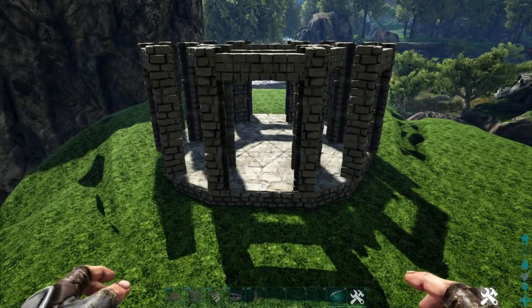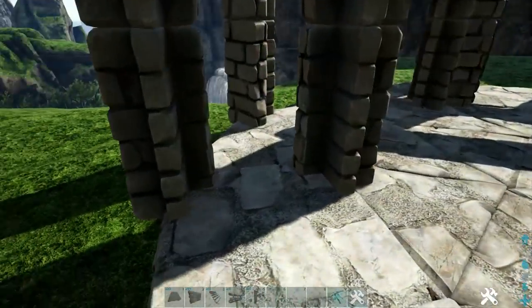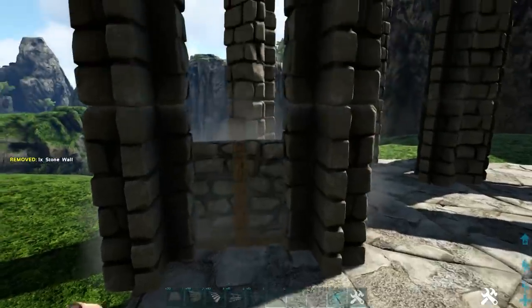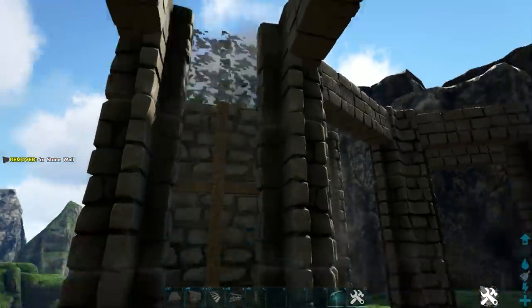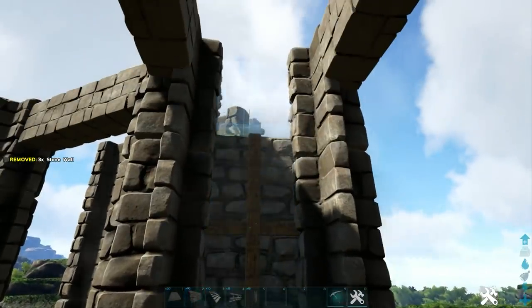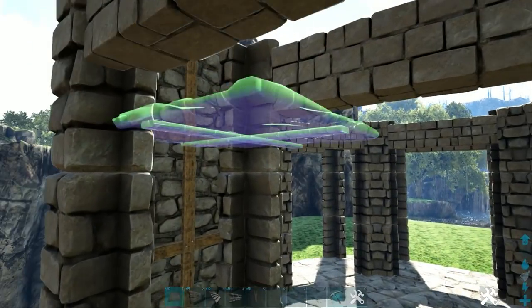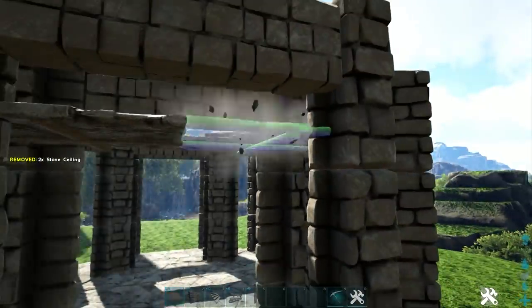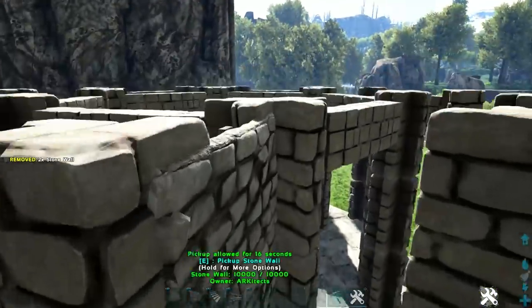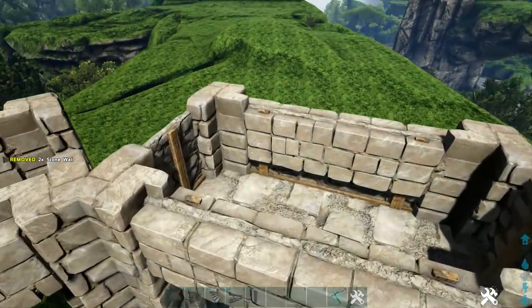Now we're going to choose one of these sets of gate frames as our entrance. Go inside it and on the side right here get out a stone wall and place it on this snap point. Add three more on top of that, then go to the other side and do the same thing — four stone walls right here. Then come to the top of our third stone wall and place a stone ceiling, add another one to the side, then place a stone wall on each side, and fill in the top with two more stone ceilings.